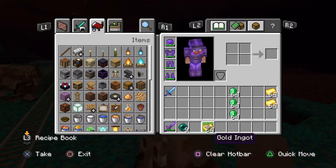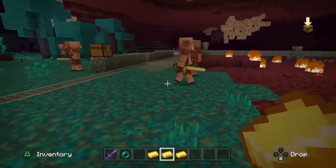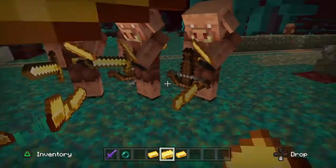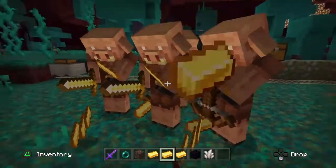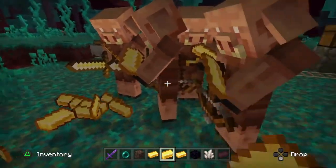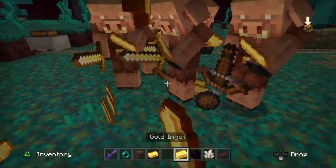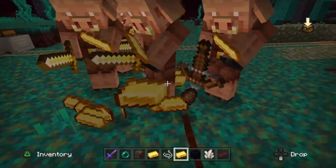Method two is to trade gold to pigmen. We have three stacks of 64. All you need to do is find a heap of pigmen in one spot and start throwing gold down on the ground. They will come over and pick the gold up and they will give you certain items for the gold bars. The more pigmen you can attract, the easier and quicker it is to trade. We are going to run through our three bunches of 64 gold and then work out what items we get and how many of each. Simply just keep throwing it out on the ground.